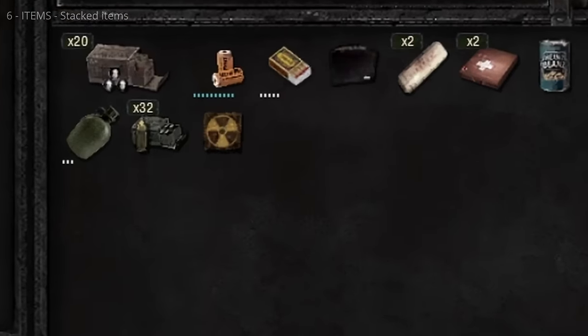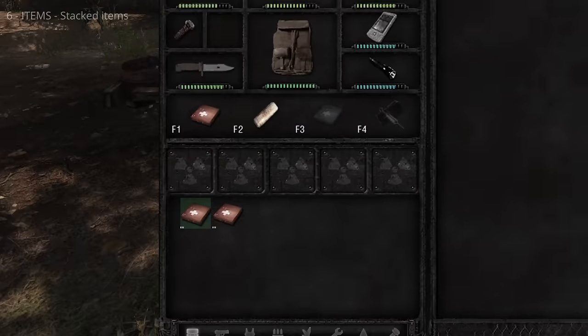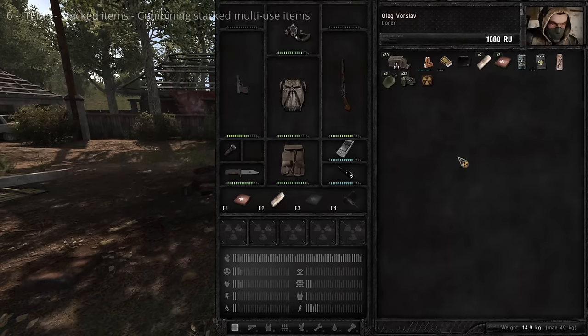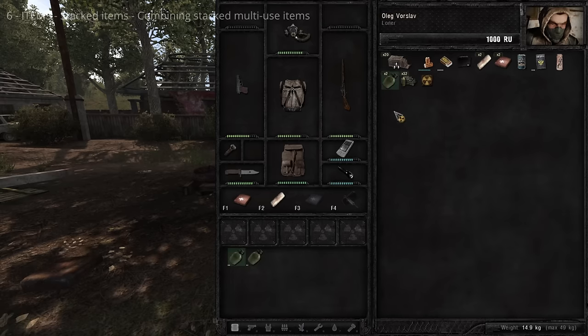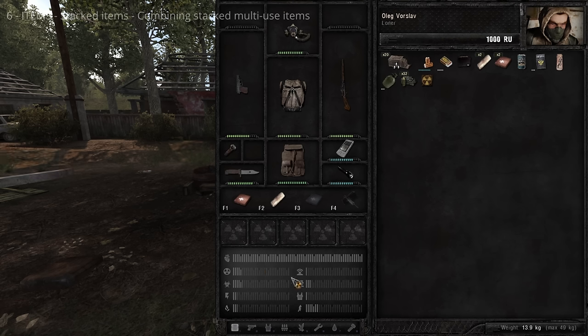Left-click a stacked item to list all items in the stack and interact with them via the stack window. Multi-use items you loot may be partially used — when stacked, they don't automatically combine. To combine items, drag them onto each other in the item stack window. As long as combined uses don't exceed the maximum (three for purified water), they form a single item. Combining multi-use items reduces inventory weight and gives you a better idea of your resources.